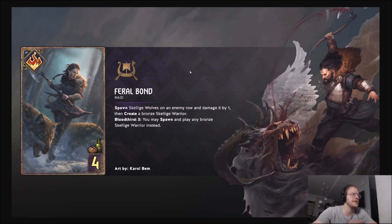First we have Feral Bomb: spawn Skellige Wolves on an enemy row and damage it by one, then create a Bronze Skellige Warrior. Bloodthirst 3: you may spawn and play a Bronze Skellige Warrior instead. So this card is pretty powerful. Basically you can create a Skellige Warrior, but you lose one power.